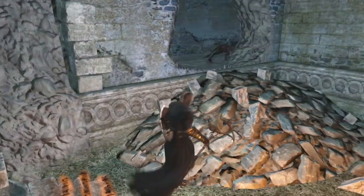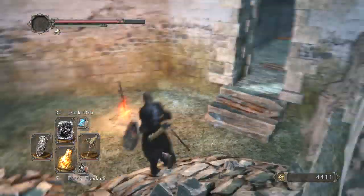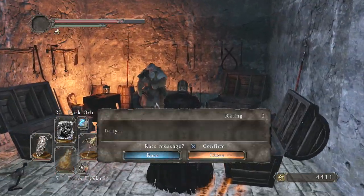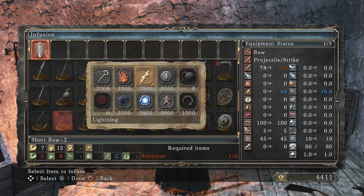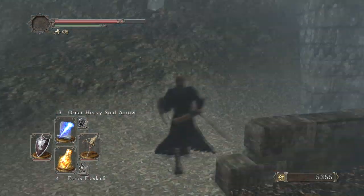I'm actually going to backtrack a little bit. You might remember this part from one of my other videos — I showed you guys how to get in this room right here. We got a Dull Ember when we were at the Iron Keep, so we're going to bring it to this blacksmith right here. Now we can add different properties to our weapons — like magic, fire, poison, lightning, whatever you want. You can actually mix and match, so if you want lightning and fire on the same weapon, you can do that. You use those magic stones, raw stones, all those different stones you collect to upgrade them. There are also some merchants who sell them.